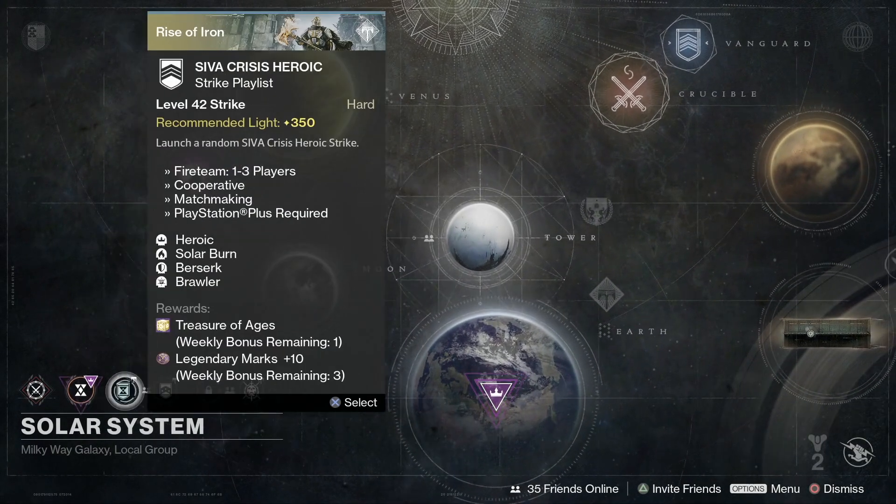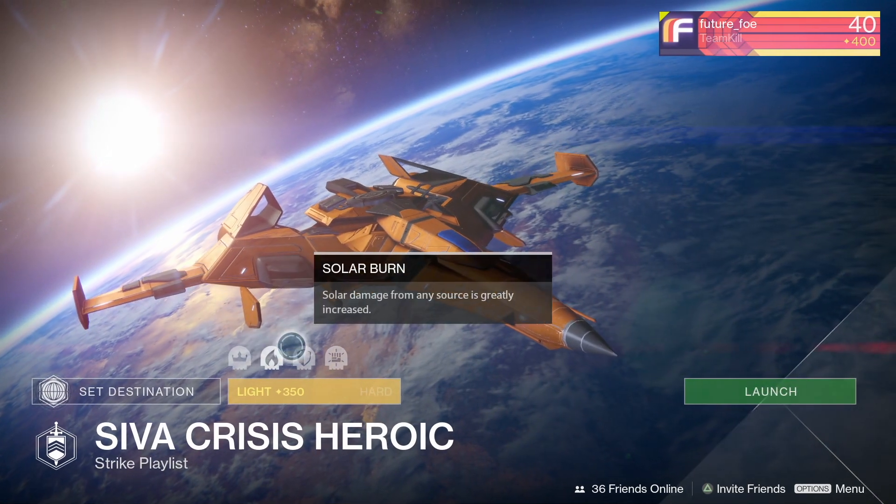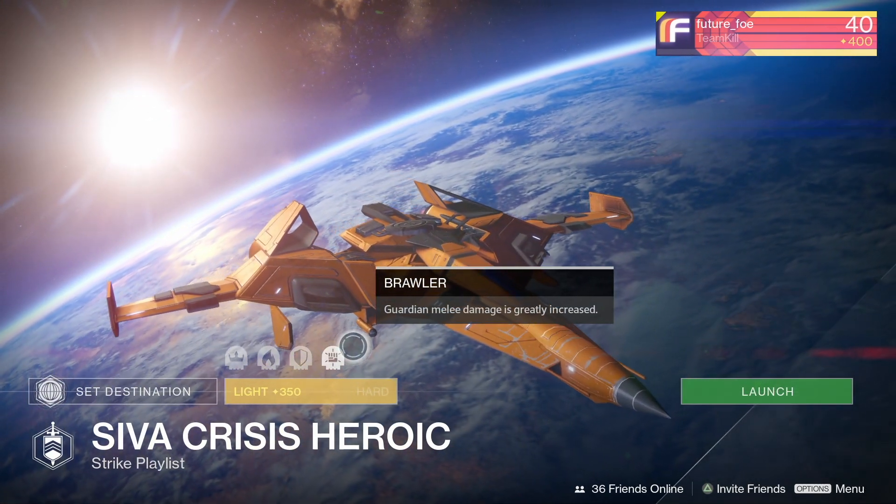Moving on to the SIVA Crisis Heroic playlist, the modifiers are Solar Burn, Berserk, and Brawler. Those are some pretty fantastic modifiers if you need to grind out those strikes.